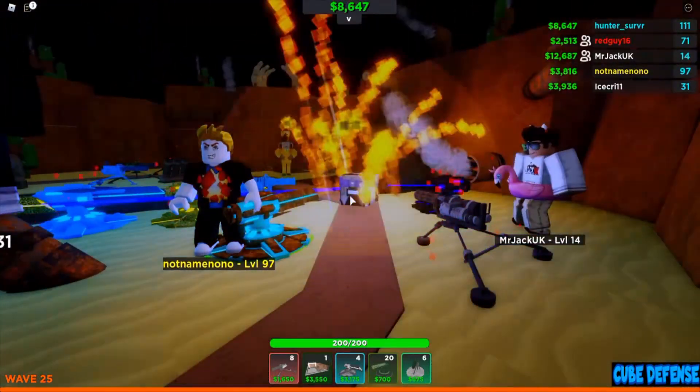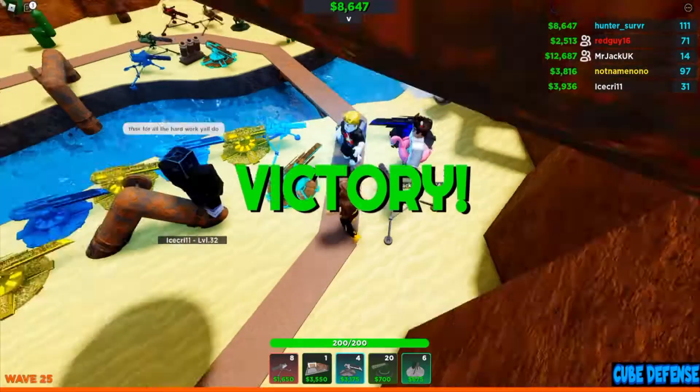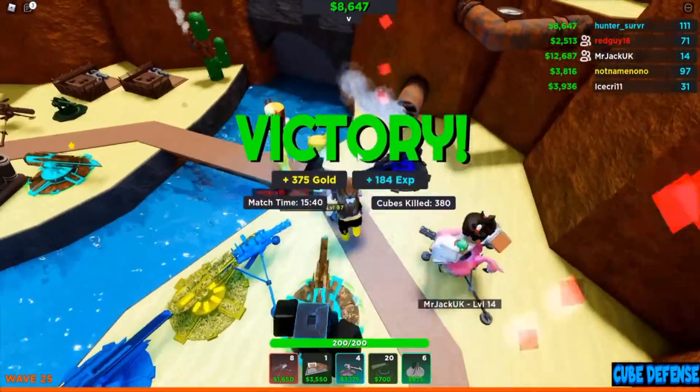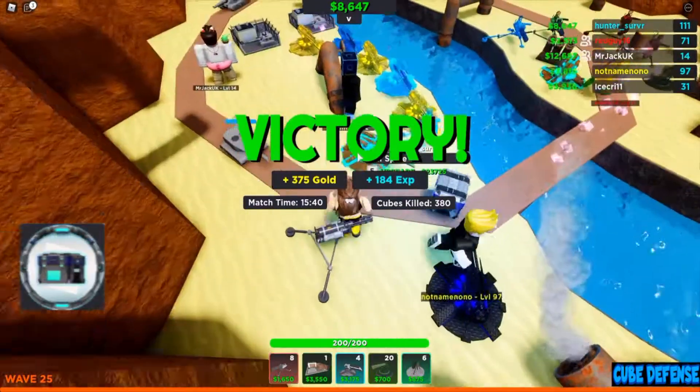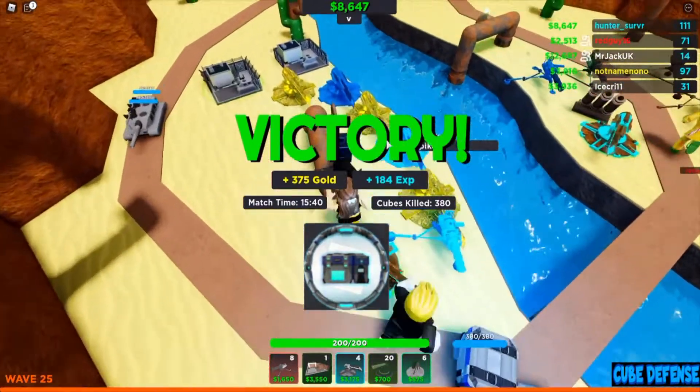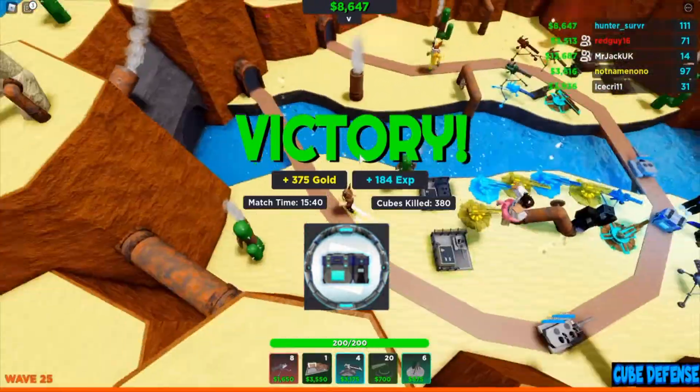Final wave — come on! Victory! Now you just walk into this area and you'll get the badge automatically. New badge awarded — we have it, and that's all we have to do. Yeah, that's easy!